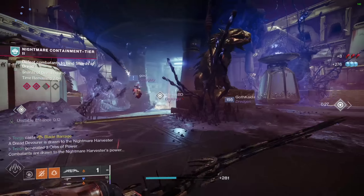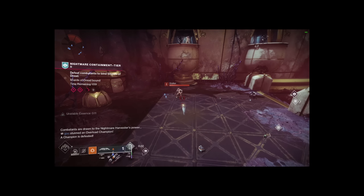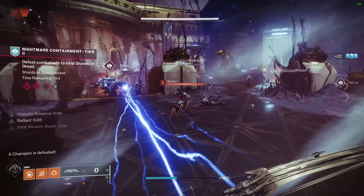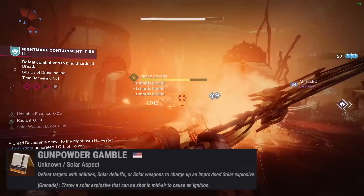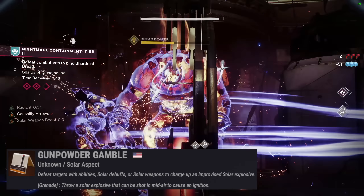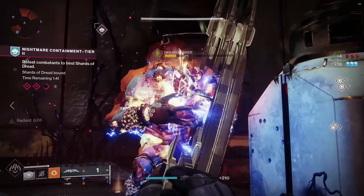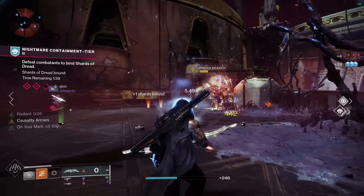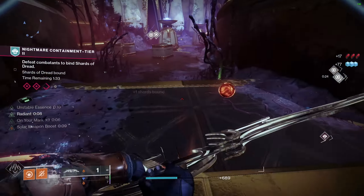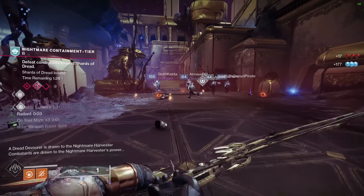Moving into our aspects, I'm going to give you guys a choice. If you want higher ability cooldown, run On Your Mark — not for its direct utility, but for its two additional fragment slots. If you want to make more explosions and have more fun, run Gunpowder Gamble, where defeating targets with abilities, solar debuffs, or solar weapons charges up an improvised solar explosive. This explosive can be shot in midair to cause an ignition. I personally lean towards Gunpowder Gamble because explosions make me happy, and this build should give you a Gunpowder Gamble basically every time it's not on cooldown.